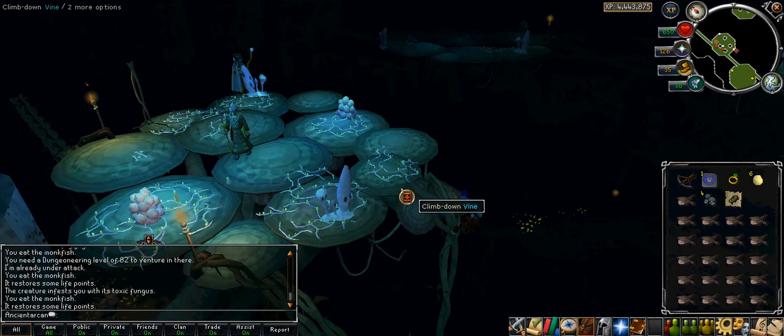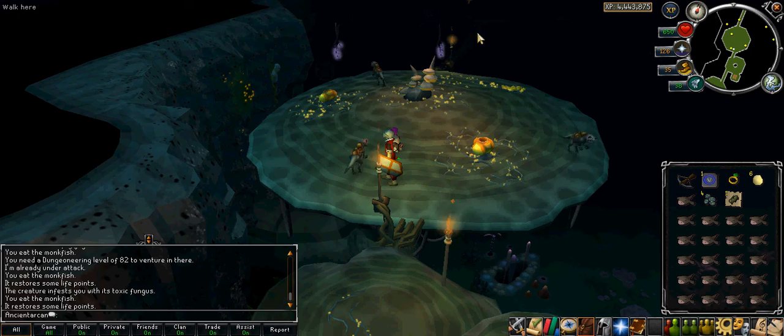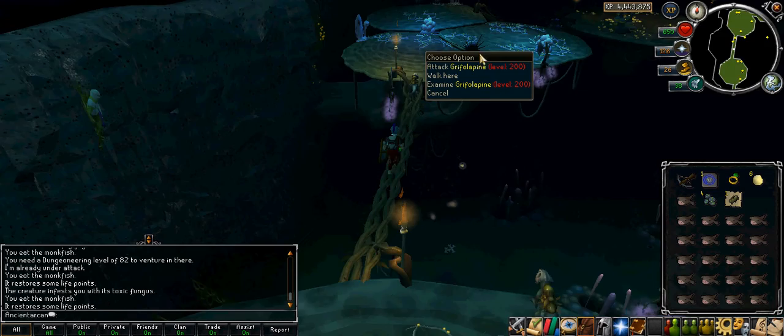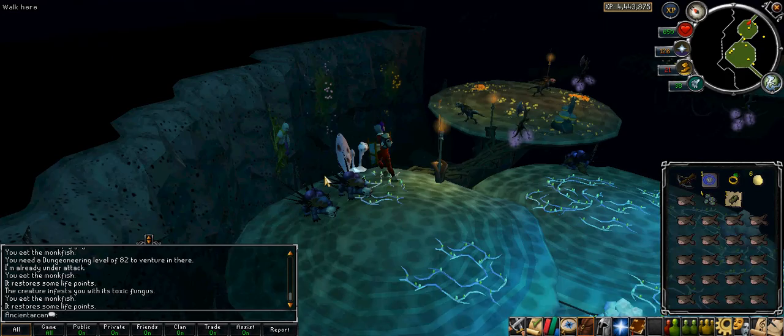Whoa — everything's purple now. Here's something new — holy crap. It's a very organic dungeon as you can see. Everything's really weird. There's another new thing — level 200, a Griffalapine. It's the highest level monster so far. Seems to be a melee monster, I'm not sure though. There's got to be a key to this fungal growth stuff — maybe it's for crafting, dungeoneering, or herblore. I'm not sure.